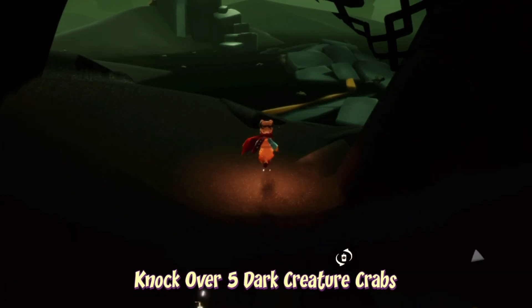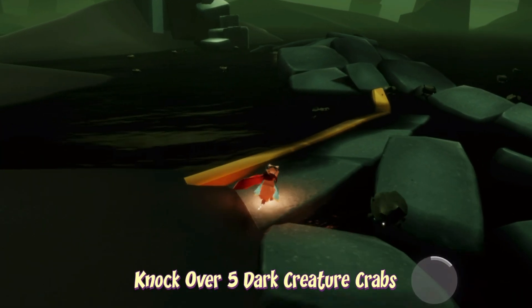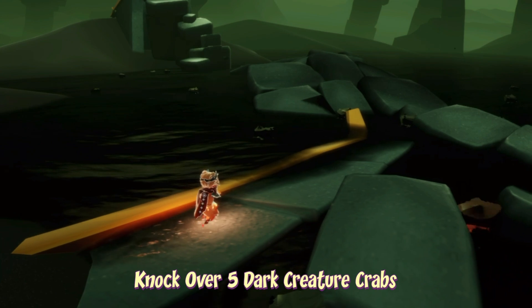To knock over five crabs, all we have to do is go near them and do a large shout by holding on your character.